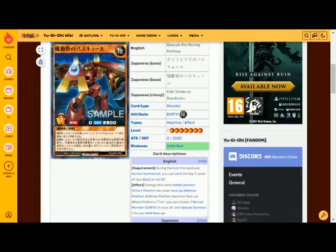Bascule the Moving Fortress is an earth attribute machine type level seven with zero attack and 2500 defense. The requirement, during the turn this card was normal summoned, you can send the top three cards of your deck to the graveyard. The effect is to change this card's battle position, then choose one earth attribute normal monster in your graveyard and special summon it to your field face up.